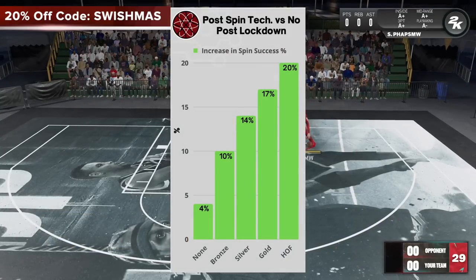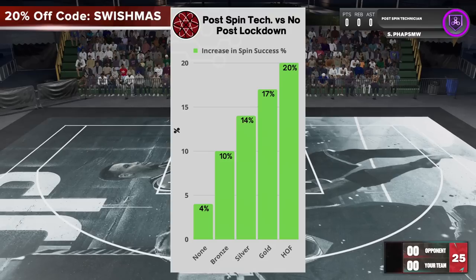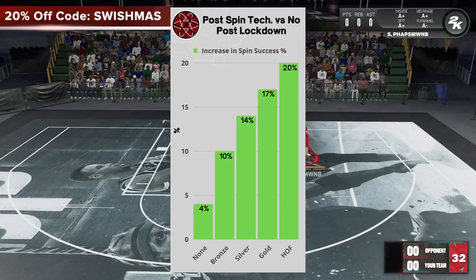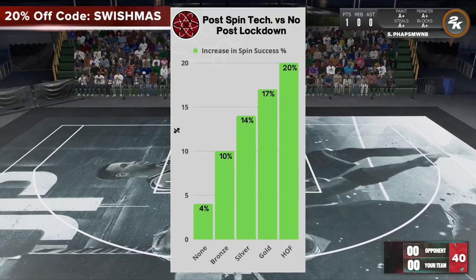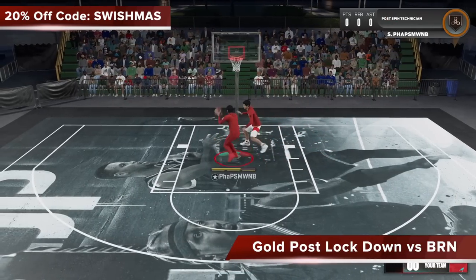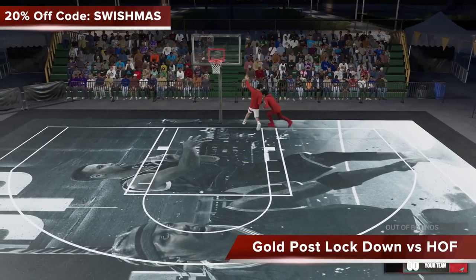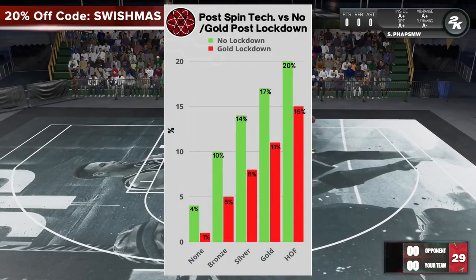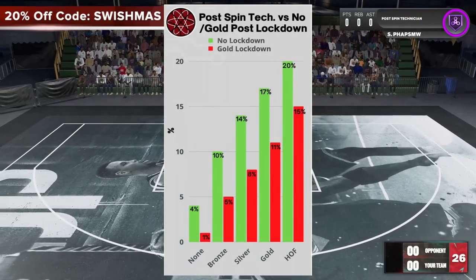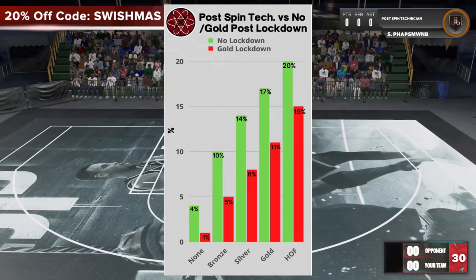By the numbers, you can see post-spin technician versus no post-lockdown and the increase of percentage you get per badge level. At none, you're at 4%, and it goes up pretty consistently all the way up to hall of fame, but the overall numbers aren't staggering. And if you face a defender with the post-lockdown badge, especially at the gold level, the numbers will go even further down. You can see here it's about a 40% to 50% drop overall per badge level, and it's pretty significant, especially at the lower levels like bronze and silver.